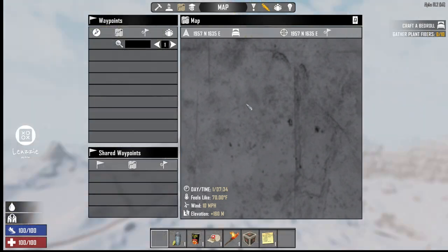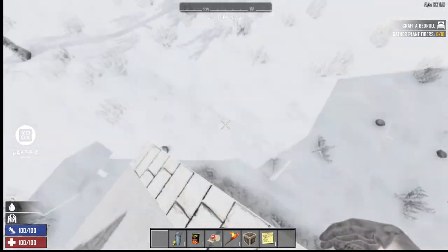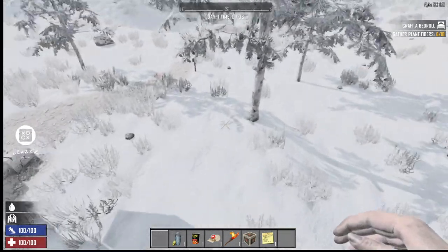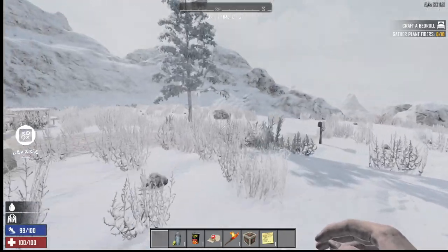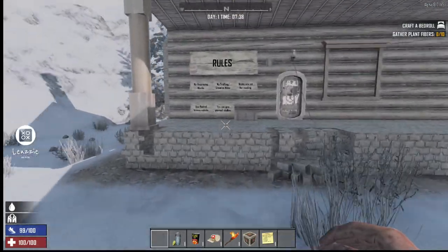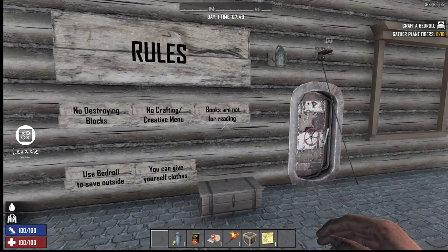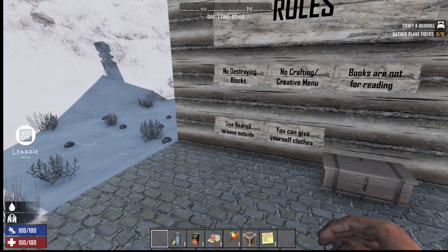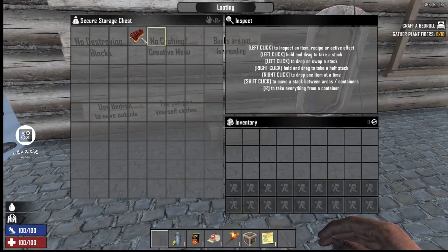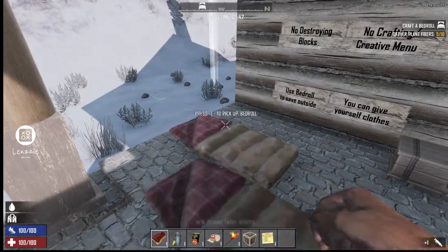We'll hit Control right-click and that should get us pretty close — oh my gosh, we're on top of the house! The rules are: no destroying blocks, no crafting, creative books are not for reading, use a bedroll to save outside, and you can give yourself clothes. We don't really need clothes so we're just going to go in there naked.